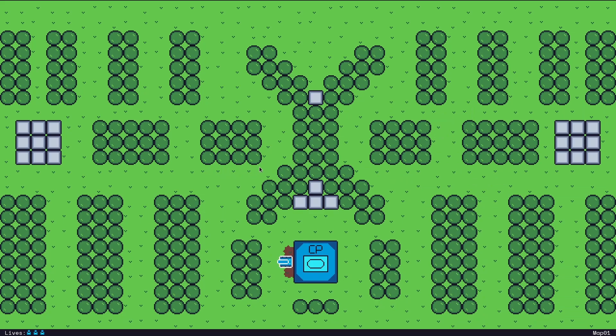I wanted something simple and easy to understand at a glance as the first level of my game, so I opted for these rectangular clumps of trees in only one tree color. I also added these gray, indestructible walls that players can use strategically.